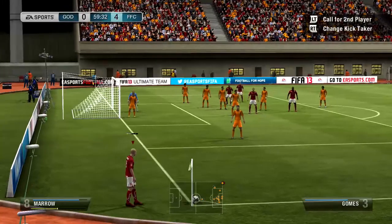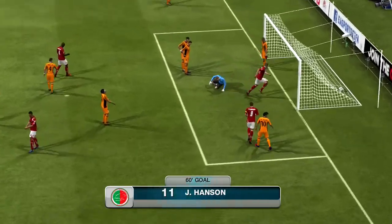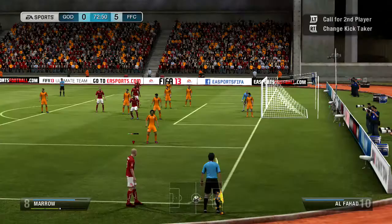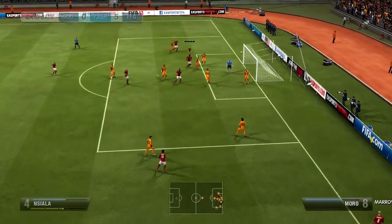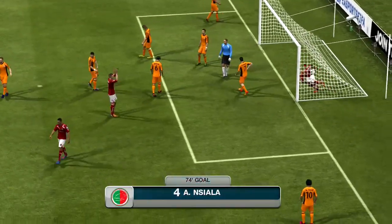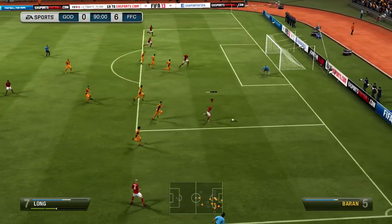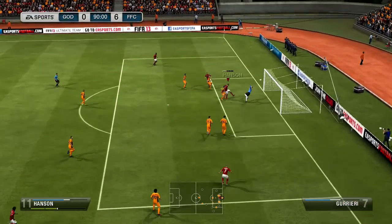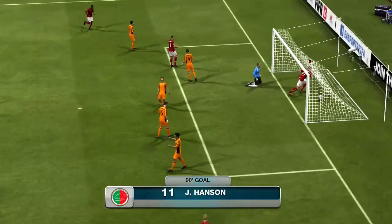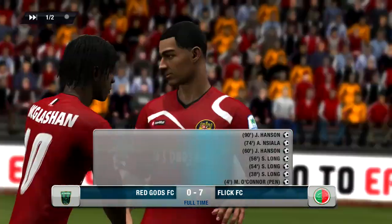I still want to show all the goals. We made it 4-0 there with Long yet again. And here on the header, we're going to get Hansen getting on the board in the 60th minute to make it 5-0. We get another goal here off another header, make it 6-0. And we do get one more before this match is over, just before the match comes to an end in the 90th minute. Long's going to play a cross in to Hansen and Hansen's going to finish that one. So three headers in a row there to give us the 7-0 victory. Really, really a bit of a thrashing.